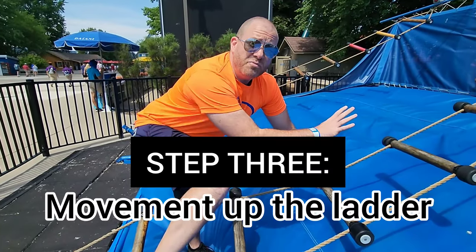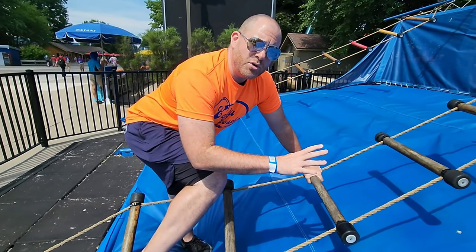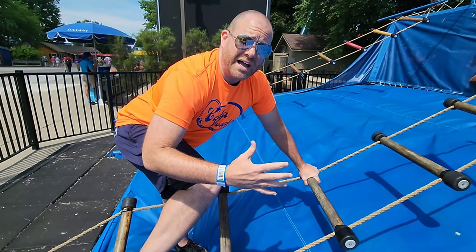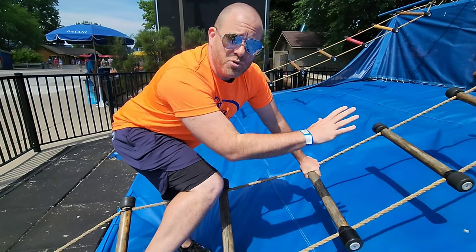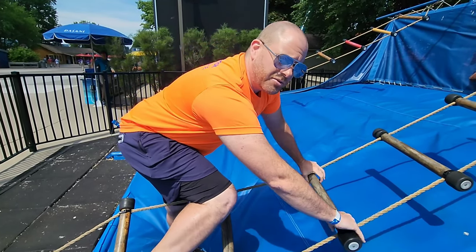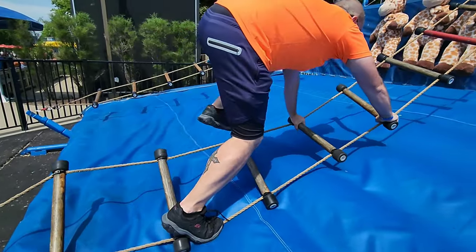Step three: movement up the ladder. So you've mastered balance and chosen your ladder. Now when you get on, you want to move in a fluid motion like you're climbing a ladder — left arm, right foot, or right arm, left foot, both moving up at the same time. Once you actually get on, move left hand, right foot, then right hand, left foot.